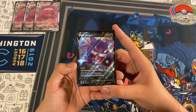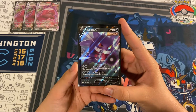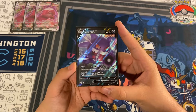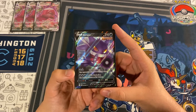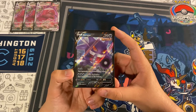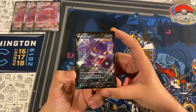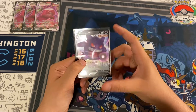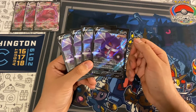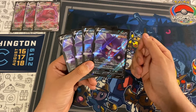Gengar V is a two-prize dark Pokémon with 210 HP. The first attack, Dark Slumber, for two dark does 40 and your opponent's active Pokémon is asleep — not that great. But the second attack can be very good in certain situations: Pain Explosion for three dark does 190 and puts three damage counters on this Pokémon. Very good attack as you can one-shot some basic Pokémon V's with a Choice Belt.